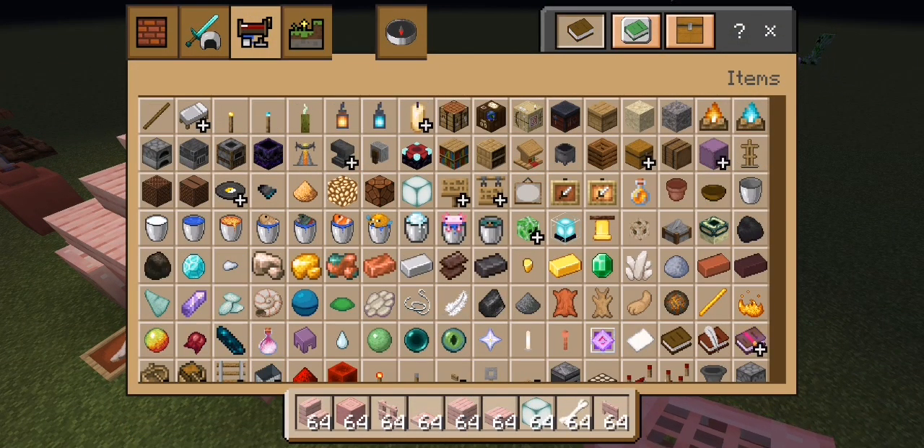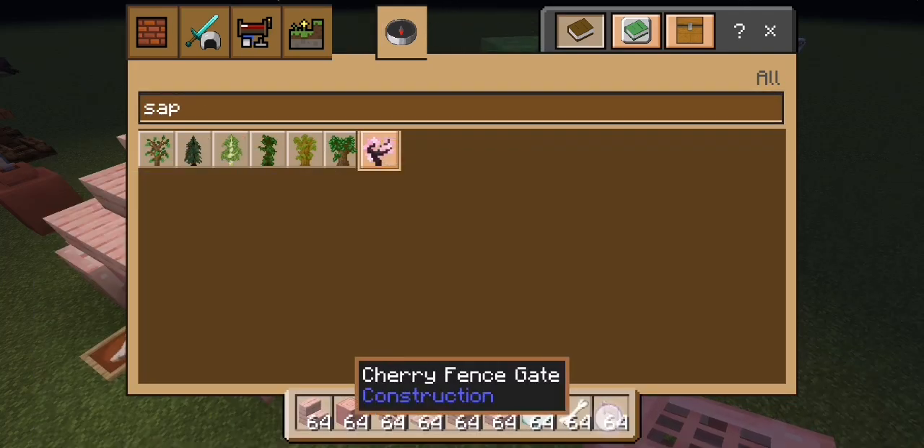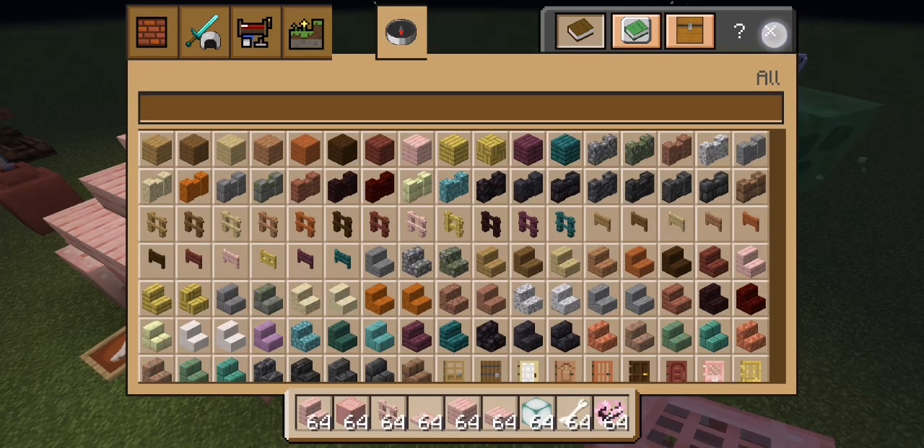We're gonna put a cherry grove sapling — yes, a cherry grove sapling. You saw the bone? Yes, because it's perfect.